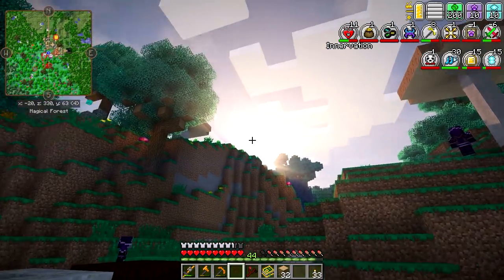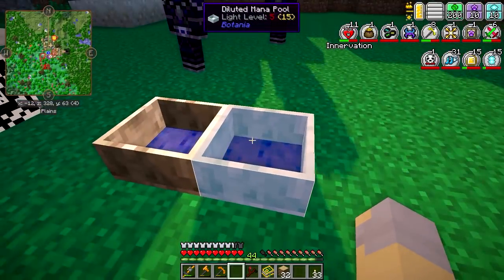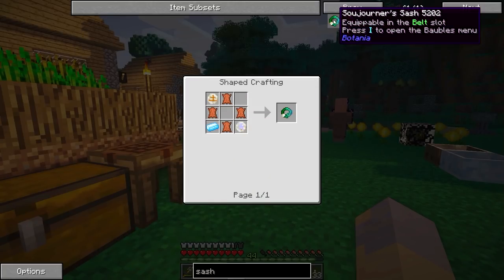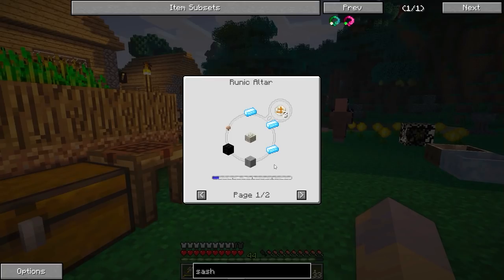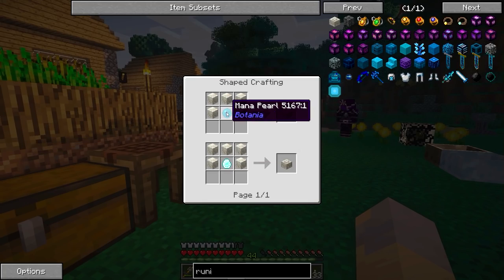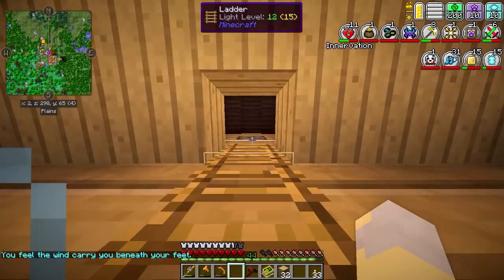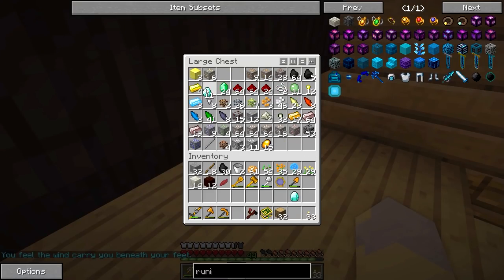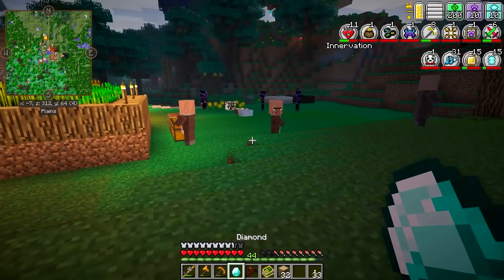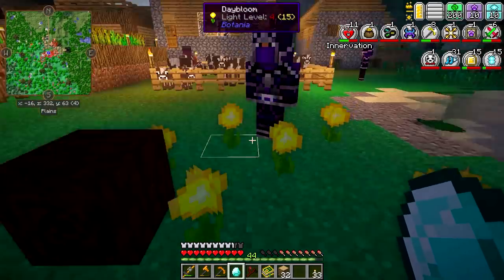Now we've got a normal mana pool here and this mana spreader will put mana here instead, which is much better. I don't know why it's so dark - I'm guessing it's a shader's glitch. Finally got some mana going in there. The big reason I wanted to do all of this was so that I could get this Sojourner's Sash, which basically will let me run around faster. But first, we're going to need a Runic Altar, which is made using a Mana Pearl or a Mana Diamond. All you've got to do is throw a Diamond or an Ender Pearl into a Mana Pool. Let me get some Mana built up here and I'll be back in a little bit.